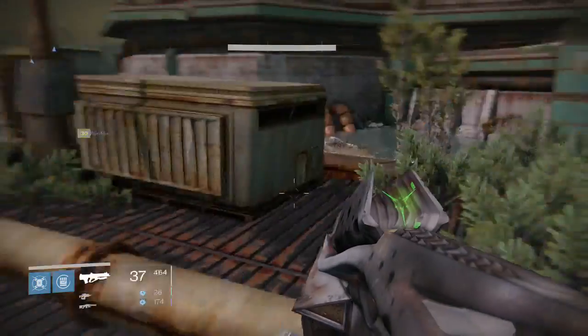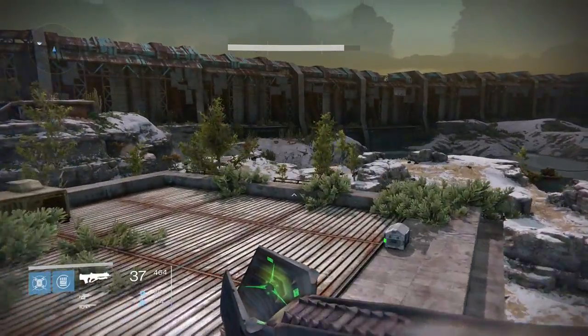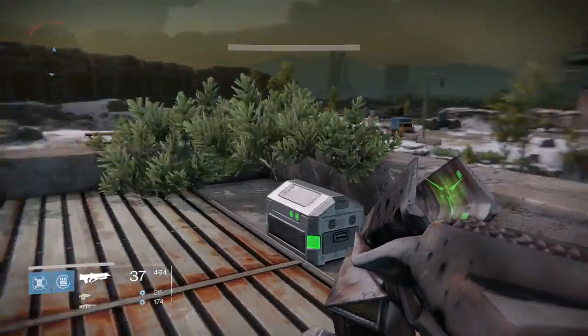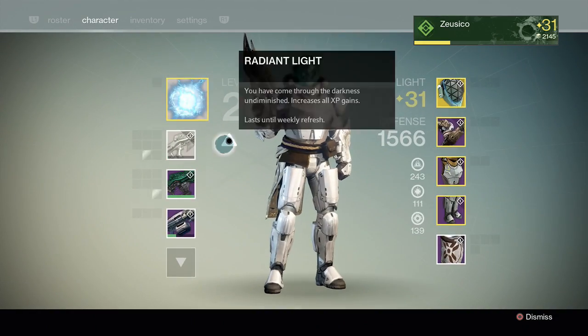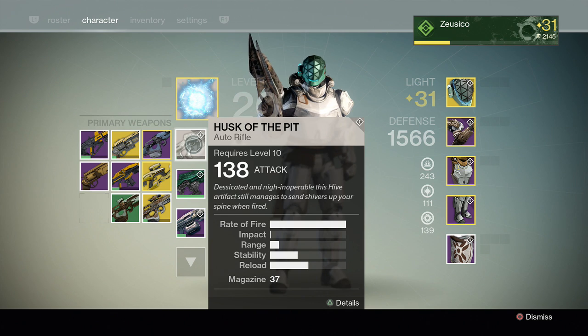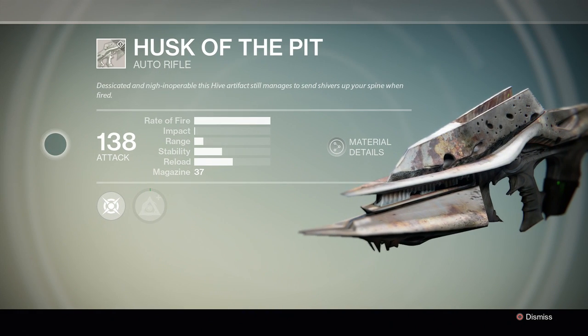Hey, what's up guys. Today we're going to do a review of the Husk of the Pit. Before we get started, I just want to make sure everybody knows how to get the weapon. The weapon can be obtained by killing Blade of Crota on Earth. So that's pretty much how we get it — let's get to it.